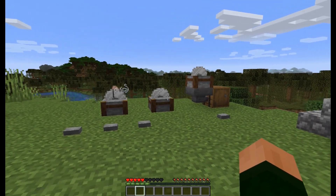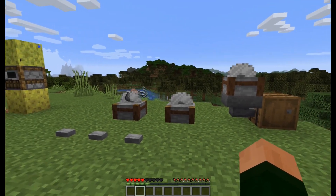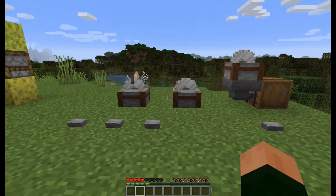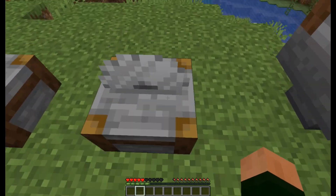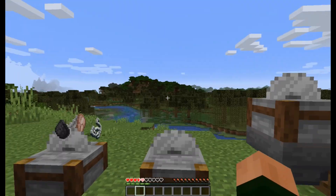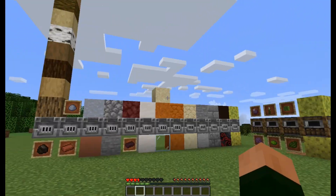So what can this be used for? Well, obviously it can be used for perimeter defense, but it also can be used in mob farms, in animal farms — so many different applications. And it just makes sense. I don't understand why this should have happened, that you get damaged. It just makes sense. So that is the Stonecutter Damage mod, and also the Blast Furnace Extended data pack.